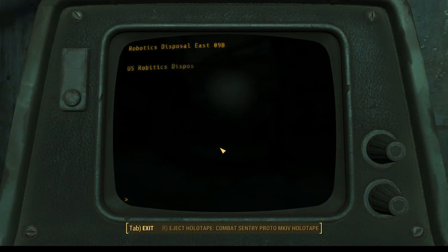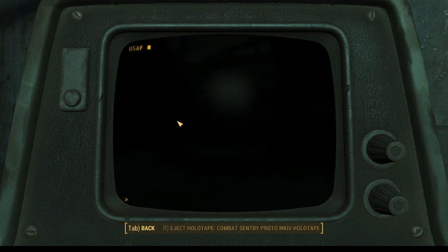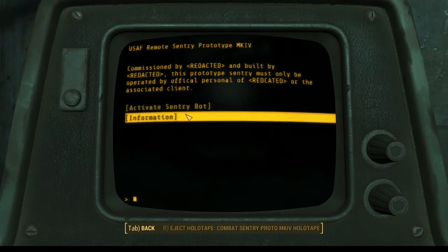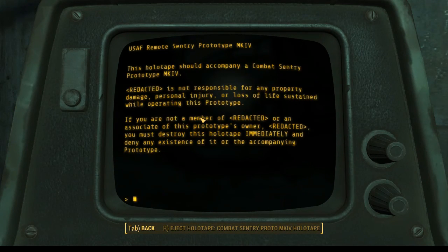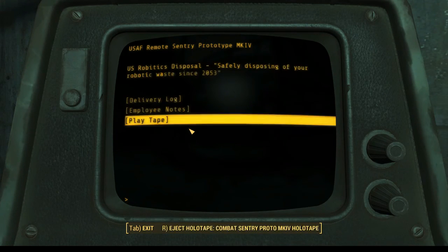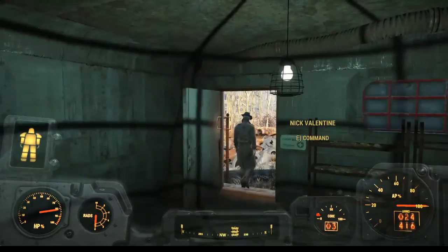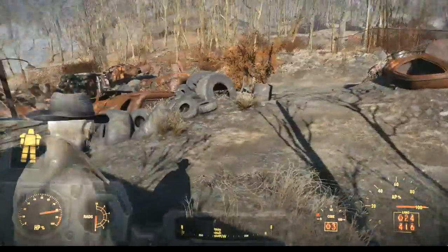So that sentry bot is operational. Play tape. Commissioned by — redacted. Nice. Activate sentry bot — oh, I don't think I want to do that, because I don't think you can have them as companions. Let's do information. Not responsible for property damage or personal injury. Let's hit R and eject this thing — can I hold on to this tape? I can. You know what? Now no one else — Nick, nobody else can go and activate that bad boy. Only we can. We'll keep that up our sleeve for in case the Brotherhood give us trouble, since they're circling over our settlement.